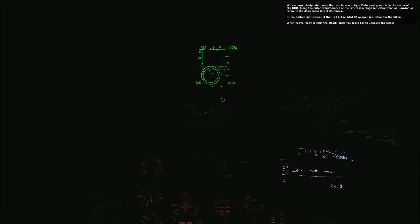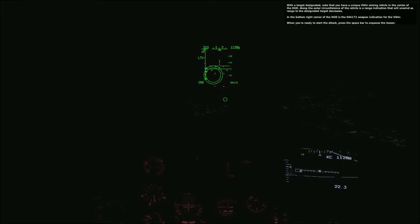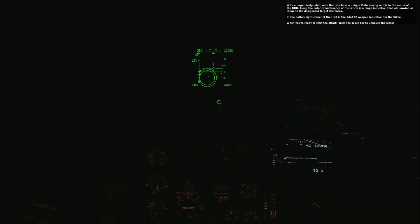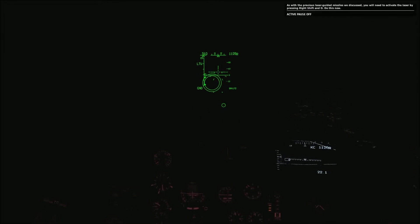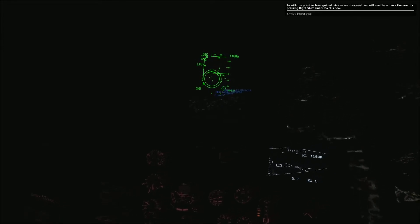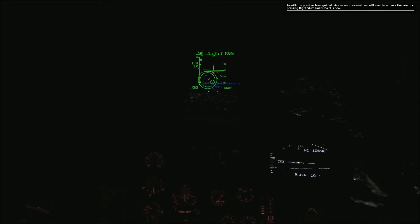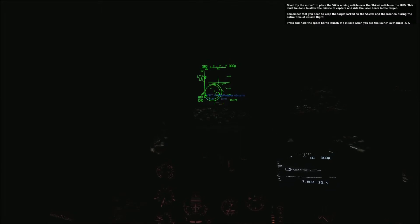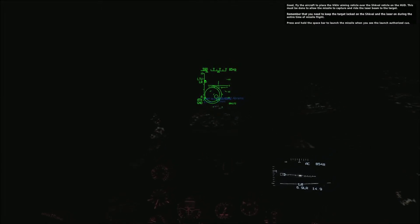With the target designated, note that you have a unique Vicar aiming reticle in the center of the HUD. Along the outer circumference of the reticle is a range indication that will unwind as range to the designated target decreases. In the bottom right corner of the HUD is a 9A4172 weapon indication for the Vicar. When you're ready to start the attack, press the spacebar to unpause the lesson. You will need to activate the laser by pressing right shift and O. Fly the aircraft to place the Vicar aiming reticle over the Schval reticle on the HUD — this must be done to allow the missile to capture and ride the laser beam to the target. Remember that you will need to keep the target locked on the Schval and the laser on during the entire time of missile flight. Press and hold the spacebar to launch the missile when you see the launch authorization cue.